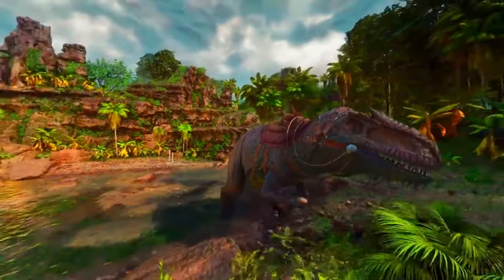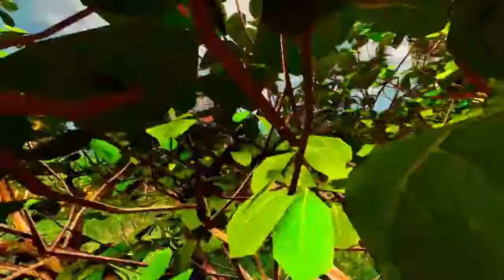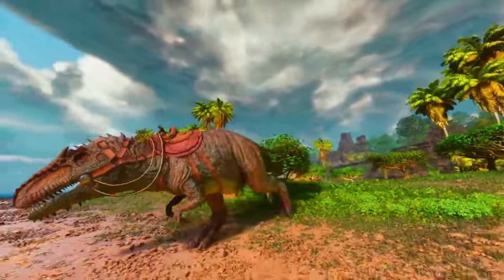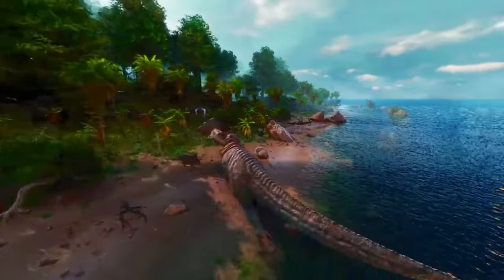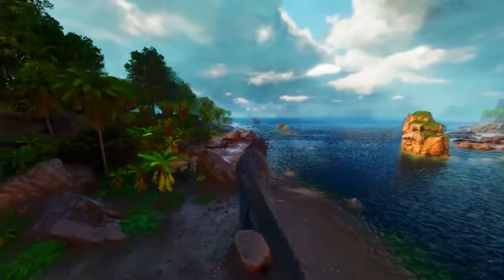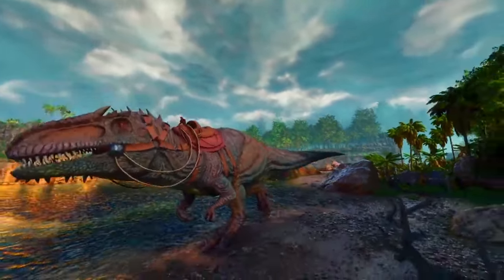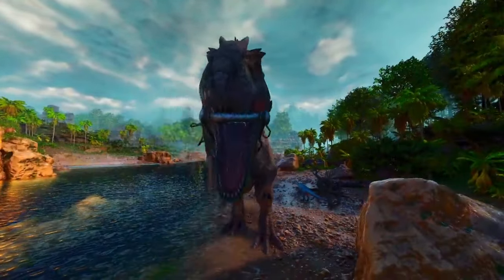Their attacks yield substantial amounts of resources from the creatures they defeat, making them very useful for harvesting. Gigas are often considered end-game creatures due to their power level, and they can play a significant role in late-game activities including raiding, boss battles, and establishing dominance on the server. Overall, the Giganotosaurus's unparalleled strength, combat prowess, intimidation factor, and significance in end-game content make it highly sought after and a feared creature in ARK: Survival Evolved, often playing a crucial role in dominating the game's landscape.